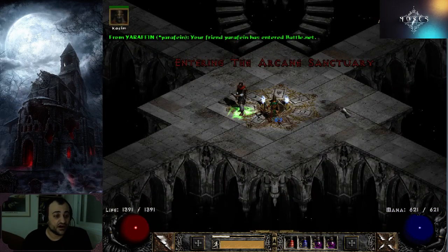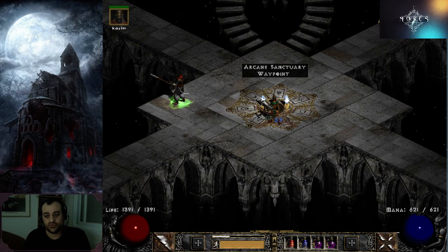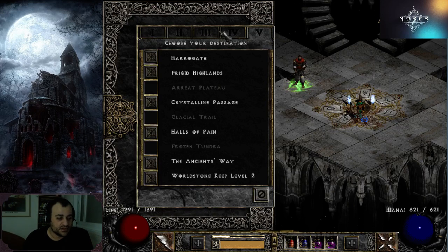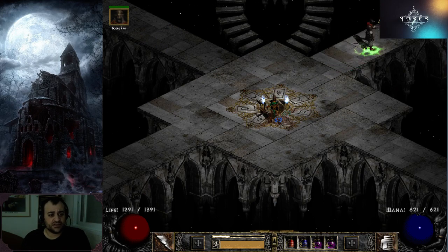The second important place is to clear out the Arcane Sanctuary — not too many people actually farm it. You have the key holder Mr. Summoner there; kill him for a chance at a Key — about 1 in 13 chance. As a cold sorceress you clear the whole area — just avoid the Ghoul Lords, they're the only ones immune to cold. You've got wraiths and goat men who are not immune to cold. The specters and hell clans are not immune to cold and they drop really good loot.